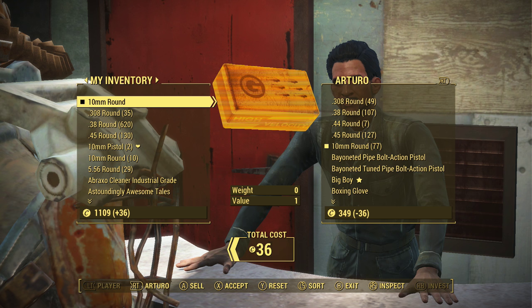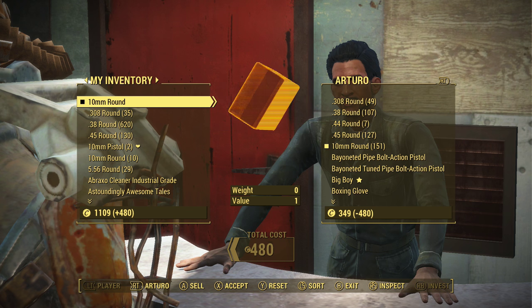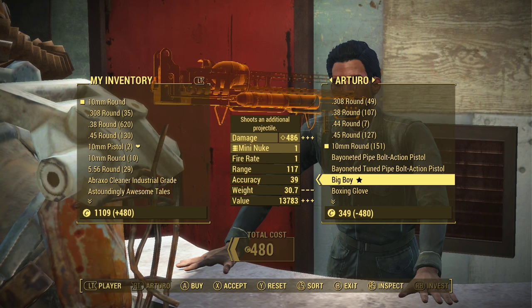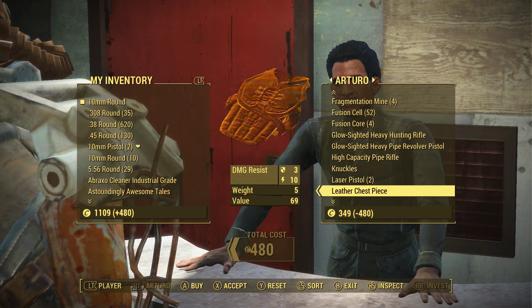All you have to do is sit here and keep clicking over and over again to get all of the money from the NPC. Now, if you want to take this a step further — and this is something people pointed out that kind of went over my head — if you want to completely clear them out of anything, let's say you want this Big Boy and it costs $13k, even if you took all of the vendor's caps that doesn't amount to $13k. But there is still a way that you can get this along with any other items that they're selling.